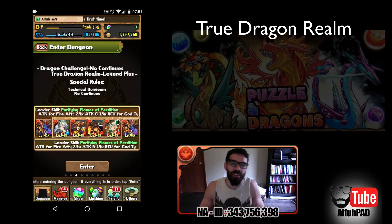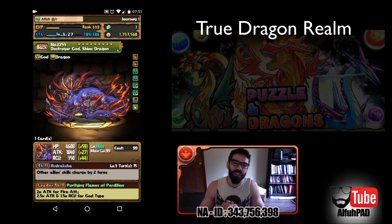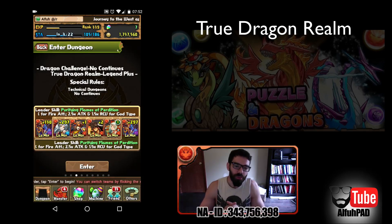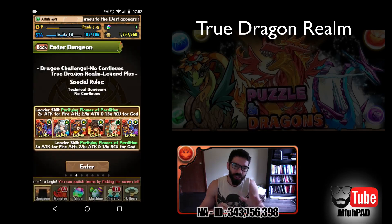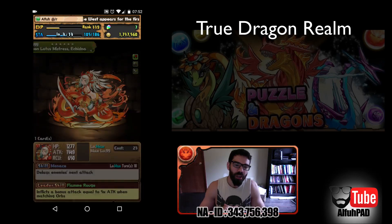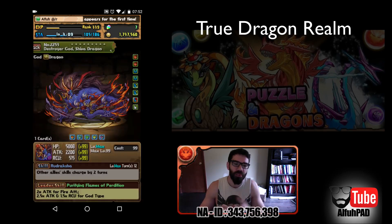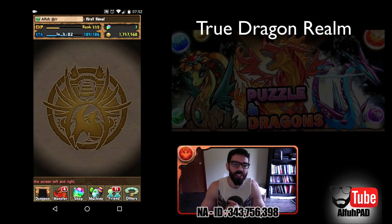Hey guys, how's it going? It's Alpha here, and we are in the middle of the Dragon Challenge, going after the final stage, the True Dragon Realm today. I'm doing this with my Shiva Dragon team, and you can see it's a pretty good team as far as the cards I have on it, but only Echidna is max-skilled, and then my friend Shiva Dragon is hyper-maxed with some nice rainbow latents.